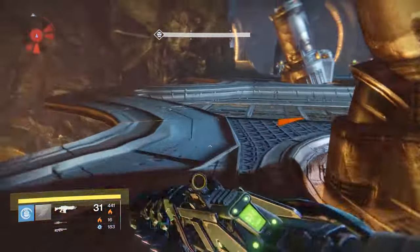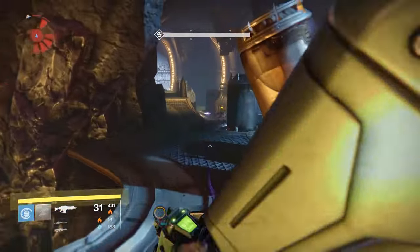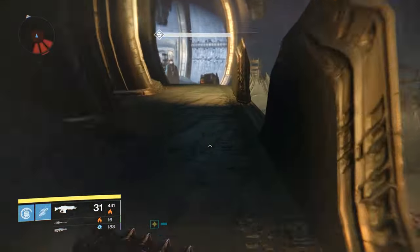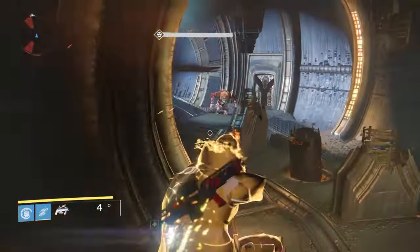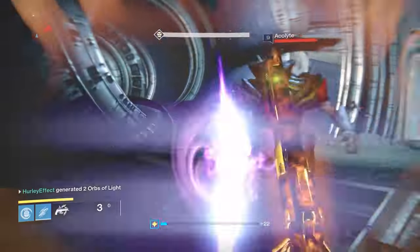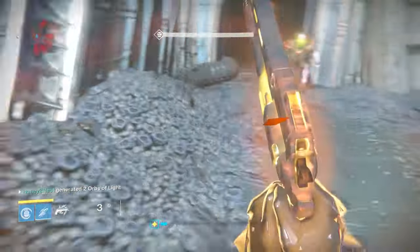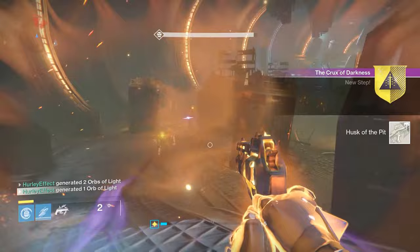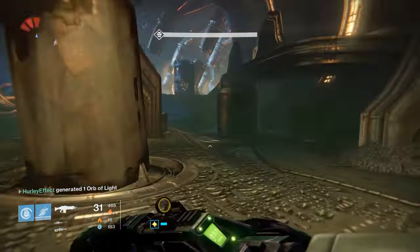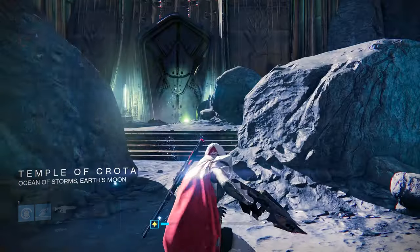First you need a Husk of the Pit. To do this, your best bet is dropping ogres and hoping for it from them. I followed Datto's advice and loaded up the story mission Shrine of Oryx, then fought to the end where an ogre spawned. I killed him and if the Husk didn't drop I died and did it over. This farming method shortens the time between ogres — I killed a total of 4 before it dropped, so maybe 10-15 minutes doing this.